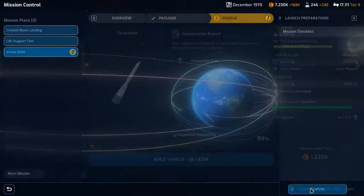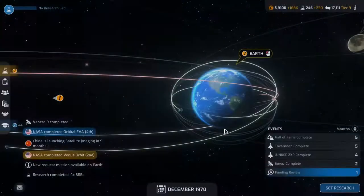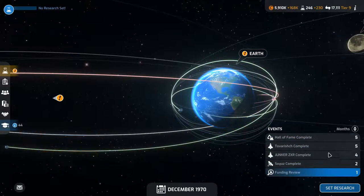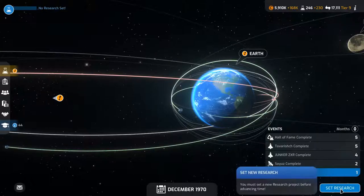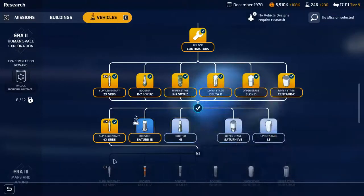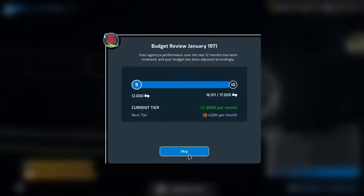Confirm that, build the vehicle, go to solar system. We've got a funding review in a month. The Soyuz is going to be complete soon. Set research — go with the Saturn. Next month, budget review — we should definitely be in tier 10. Accept and continue.